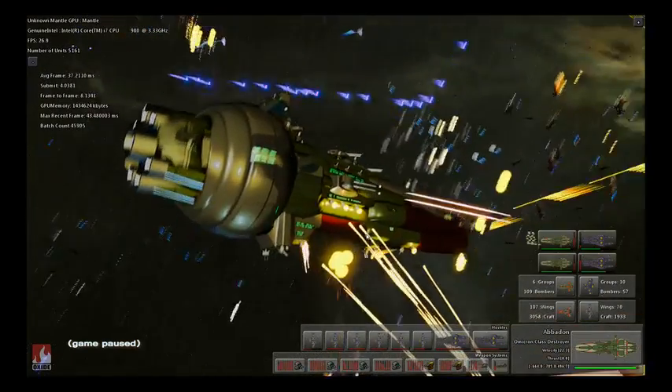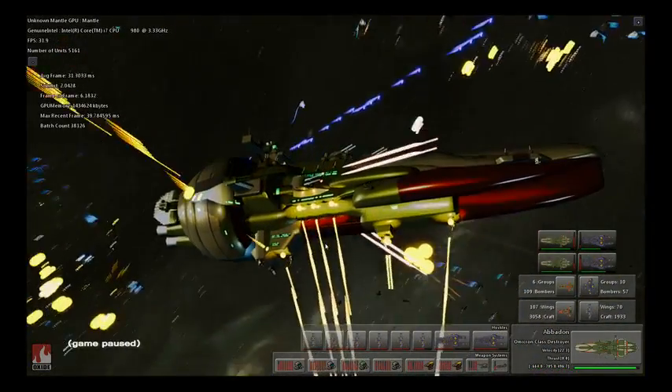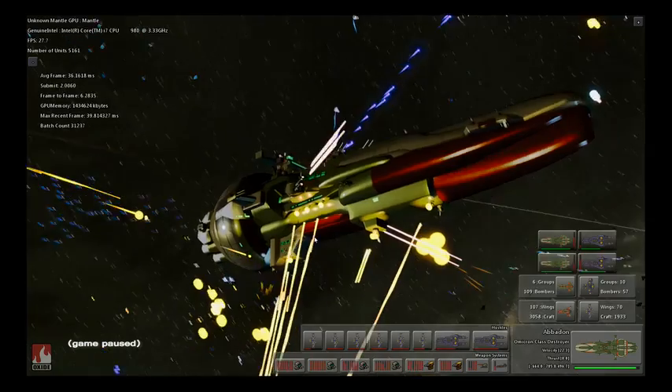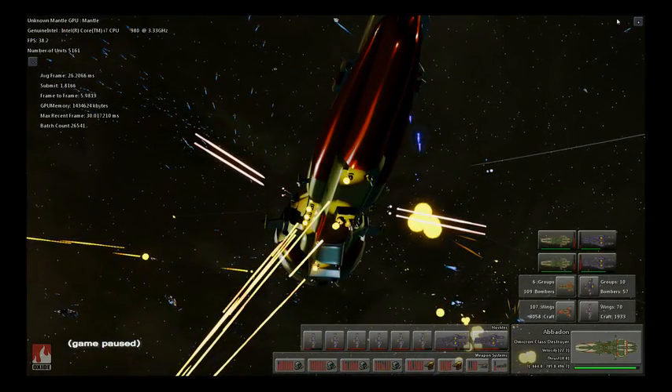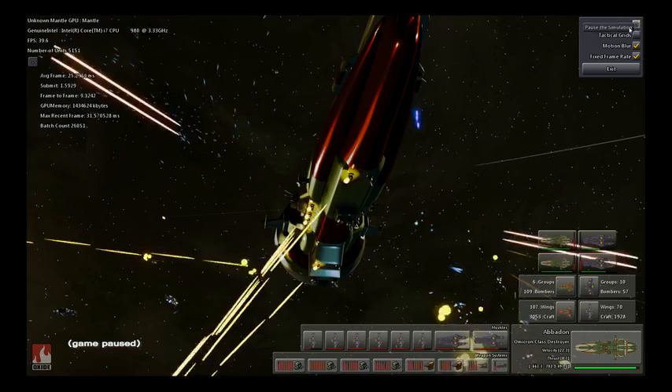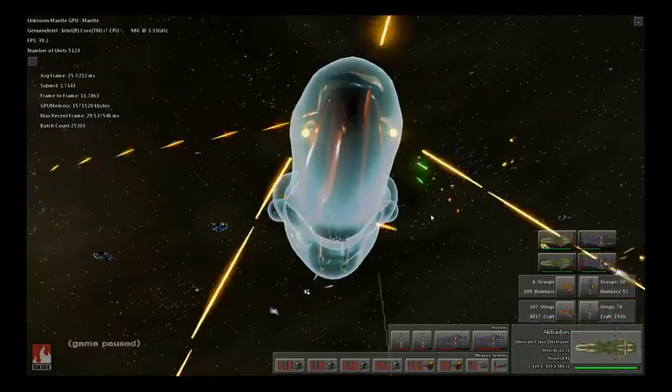For example, we now have enough CPU to simulate gravity, individual per-ship turrets, muzzle flashes, and more. These little touches lend an intangible realism to any game. Imagine them playing out on the truly massive scale that Nitrous enables.